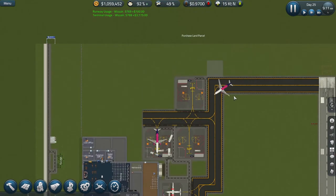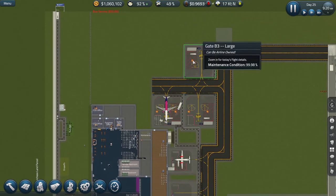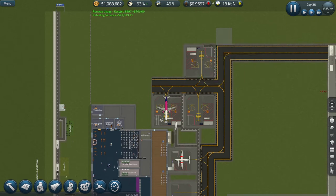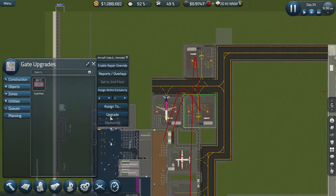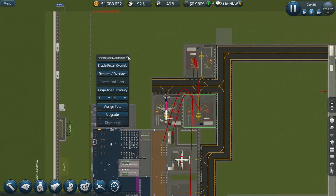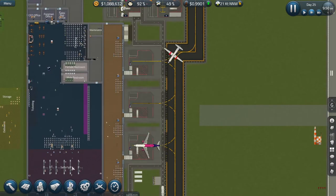One thing I mentioned in the last episode — when I put this new remote gate in, I noticed I don't actually have any fuel ports on any of these gates. None of them. I thought I had done it, but I was obviously thinking of something else. So we'll spend money on that during today while our workers aren't doing too much. We need to upgrade the stands first.